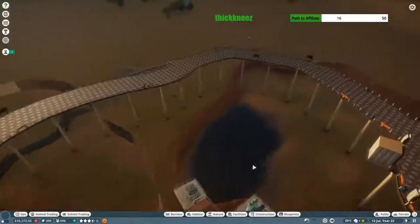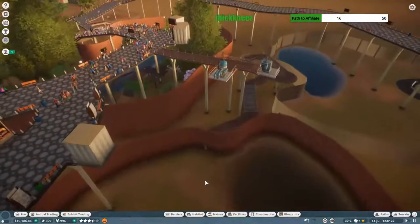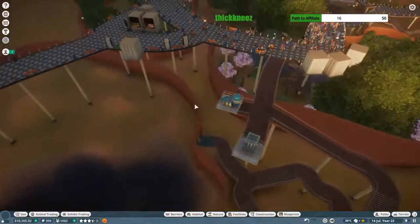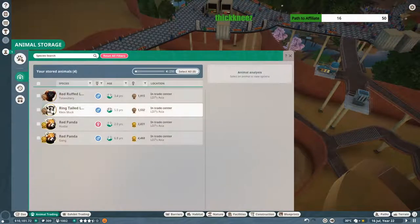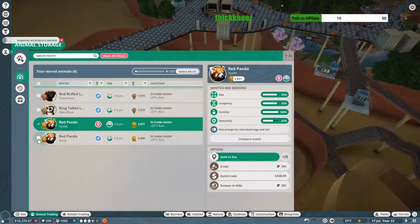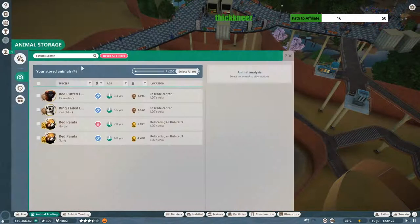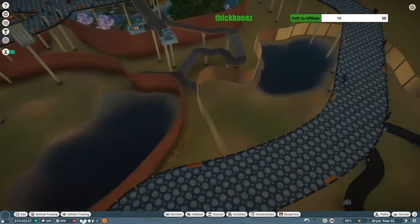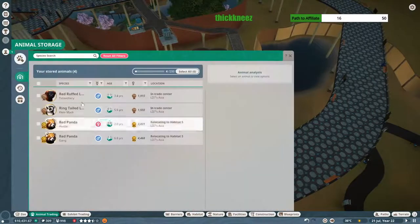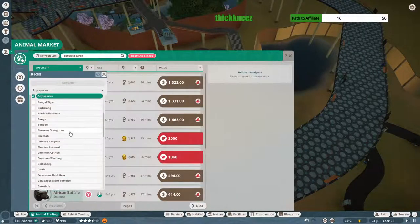We're going to save real quick just in case something crazy happens with the stream. This habitat's pretty much the way I want it — good to go. Let's move on. I want to add in our red pandas today. This is the exhibit I plan on using for them, so let's send these guys in there — it should be large enough as far as I'm aware.